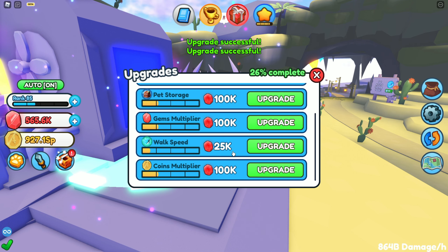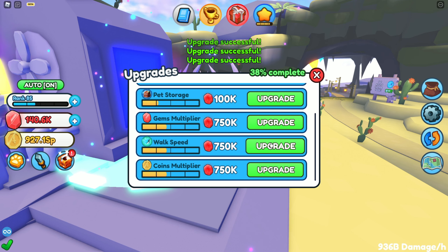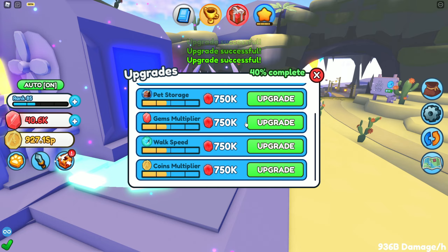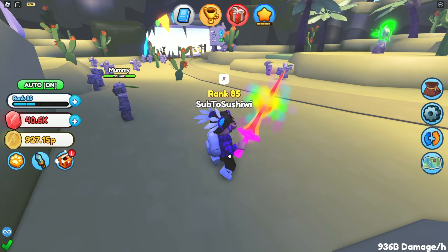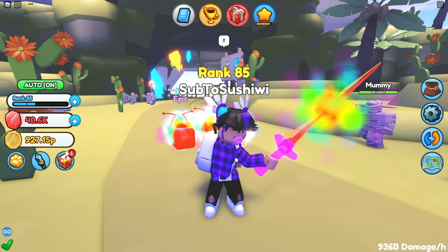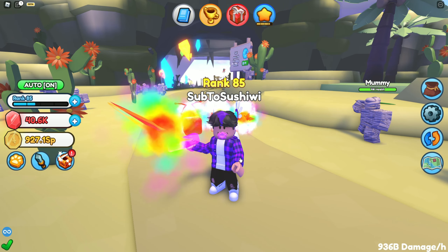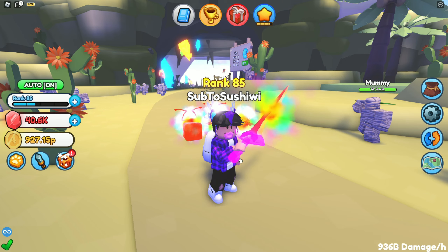Let's go ahead and upgrade all the important stuff — gem multiplier, coin multiplier, I'll get strength up a little bit, walk speed so I can get places faster, and pet storage. There we go, those are our upgrades for now. That gave us a little bit more damage too, which is pretty good. But yeah, that's gonna bring it to the end of this video — if you guys enjoyed, make sure you subscribe and drop a like. Hope you guys have an amazing day and I'll see you tomorrow for another episode!